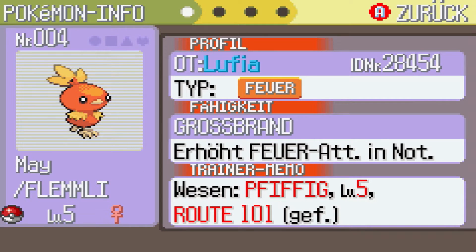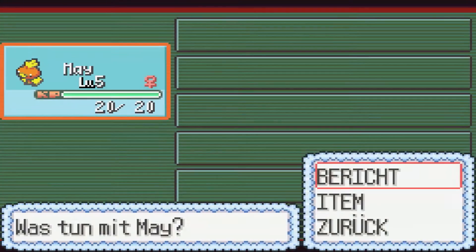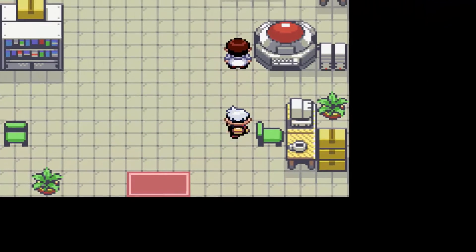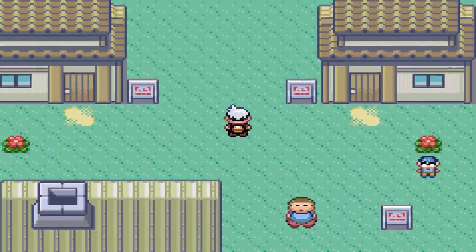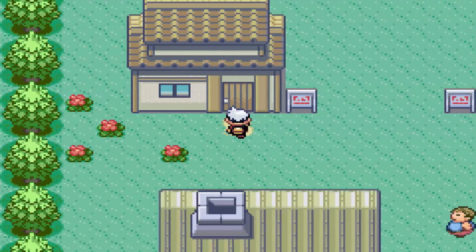Die Fähigkeit ist auch neu – Großbrand, erhöht Feuerattacken in Not, also wenn ich im roten Bereich bin. Und das Wesen ist auch neu: Pfiffig. Ich kenne mich mit dem Wesen nicht so hundertprozentig aus, aber passt schon. Dann würde ich sagen, geht's zur ersten Route – oder wir schauen doch mal kurz bei meiner Mutter vorbei.